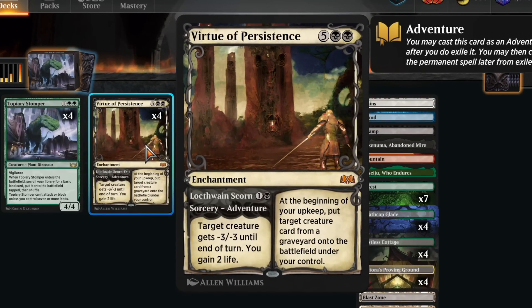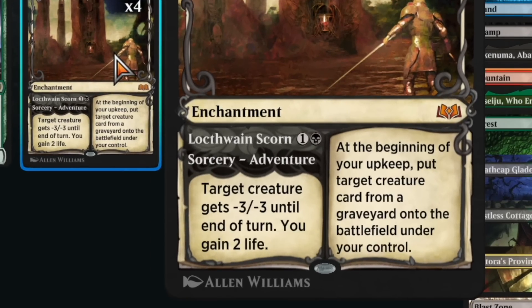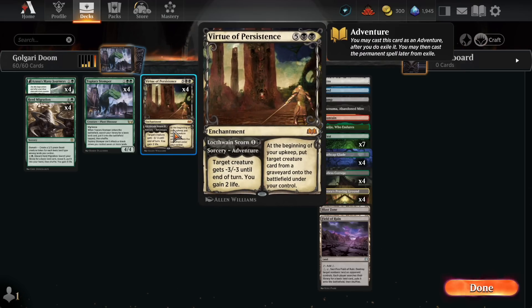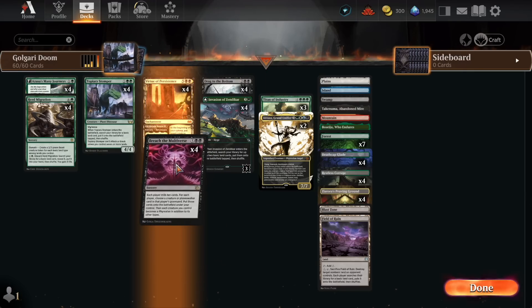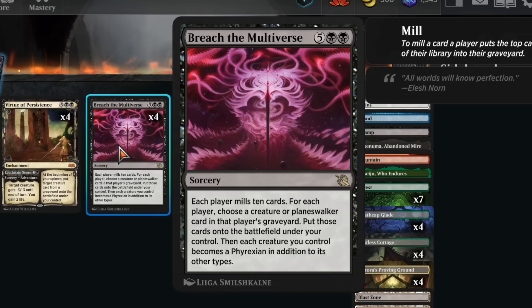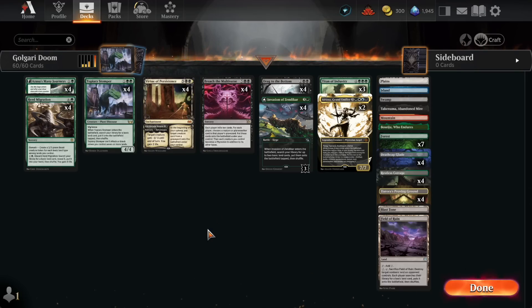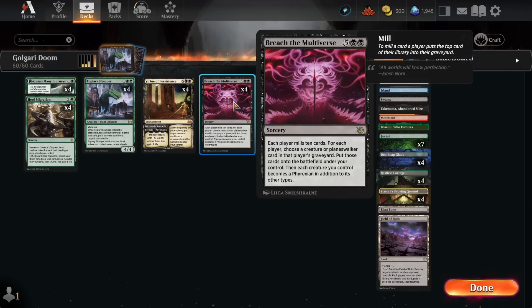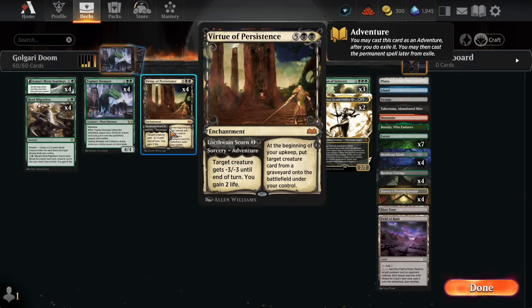At the beginning of your upkeep, put target creature card from your graveyard onto the battlefield under your control. And with an adventure for 2 mana, target creature gets minus 3, minus 3 until end of turn and you gain 2 life. A lot of Golgari decks use this as removal and try to win with it, but even though it is a cool card and we're playing 4 of it, it ain't got anything on Breach the Multiverse — 7 mana. Each player mills 10 cards, for each player choose a creature or planeswalker card in that player's graveyard and put those cards onto the battlefield under your control. Opponents play Virtue out and I play Breach, which finds a Titan of Industry and just nukes it.